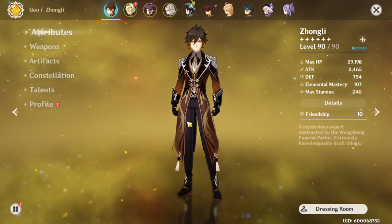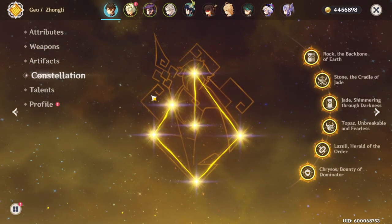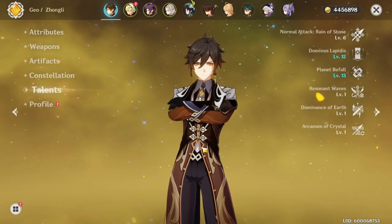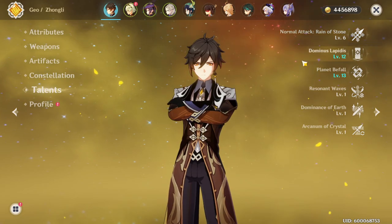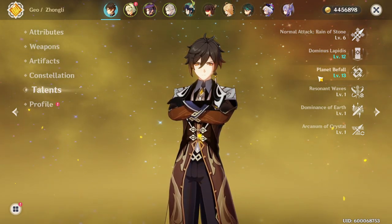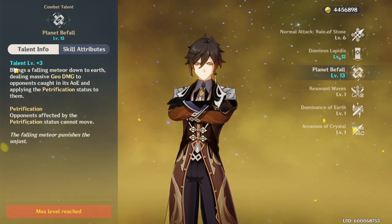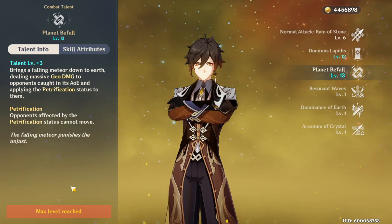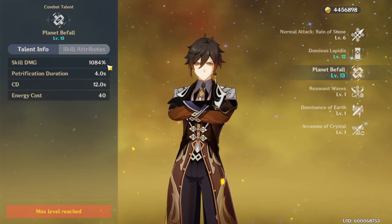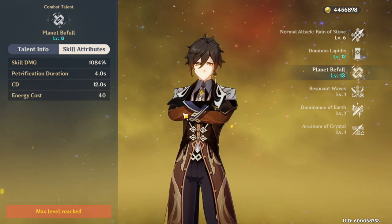I know a lot of you guys want to see my talents and stuff like that, so I will show you that as well. I am Constellation 6, and if you look at the talents, I have level 6 auto attack, level 12 on his E ability, and I have also crowned his burst talent. So his talents are max leveled, which is why his ultimate does really, really big damage.